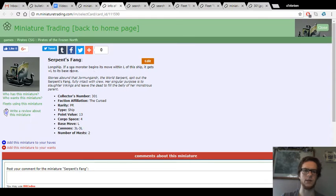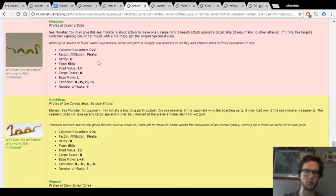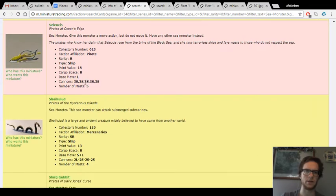One thing to keep in mind — the sea monster has to begin its move within L of the ship, so you can't come out of a fog bank at the boosted speed, because you can't target things in a fog bank with range targeting abilities. So keep that in mind to not break the rules unknowingly. Mercur is just boring. Ophidius is really good but kind of a weird one — it's a pirate one with a funky negative ability. Still a really good sea monster though, with great speed and great cannons. Lucis is really interesting because it has a kind of Micron-type ability — give this monster a move action but do not move it; move any other sea monster instead.